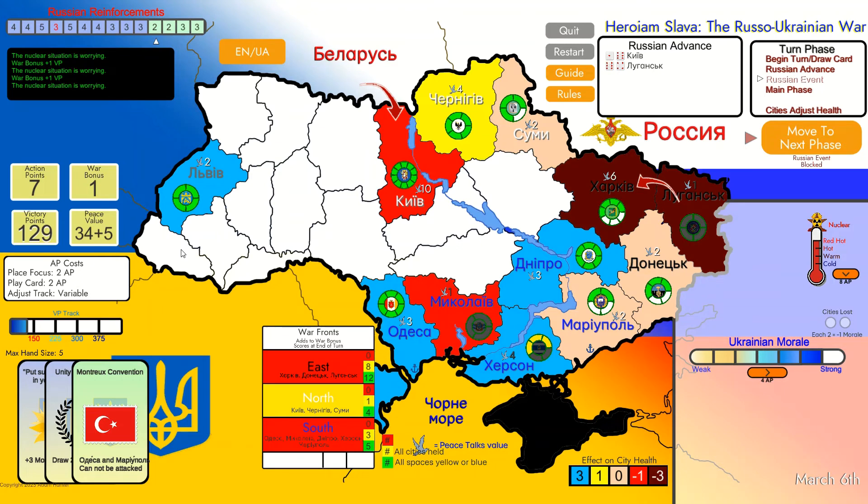Odessa and Mariupol cannot be attacked. I believe they are focusing on Kyiv now. Minus 30 victory points - we'll take that risk since the game is about to end soon. I have seven action points now. I'm waiting for some better cards so not doing too much. Kyiv cannot be attacked - that's good because Russians are definitely focusing on Kyiv. Look at this Russian card: if they play it they get plus two nuclear, which would end our game. So we have to block it with our action points. I will play this card to protect Kyiv and remain with one action point. We are getting close to the end - I think this will end soon without a nuclear war.